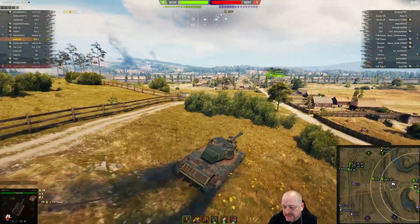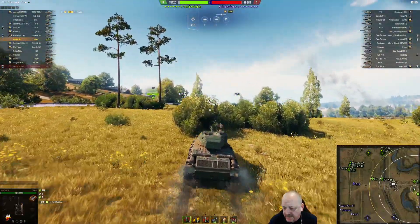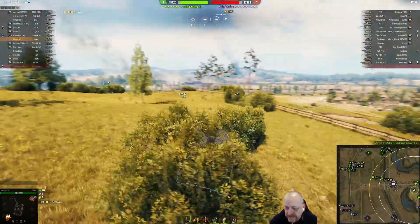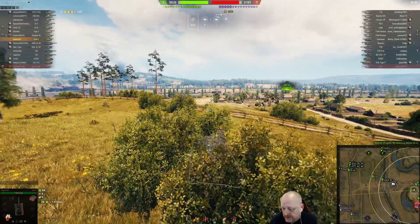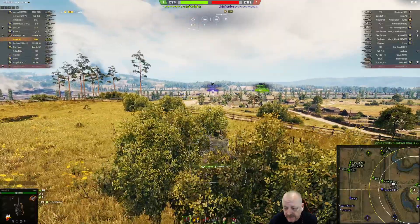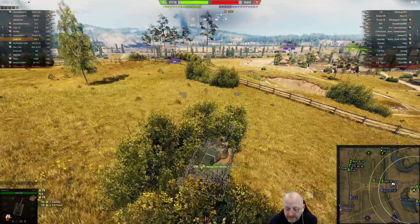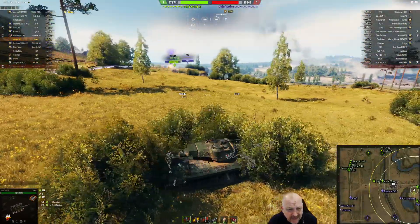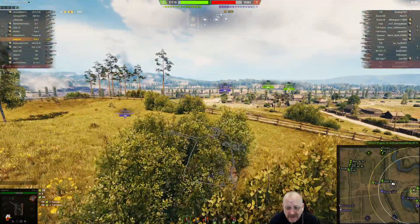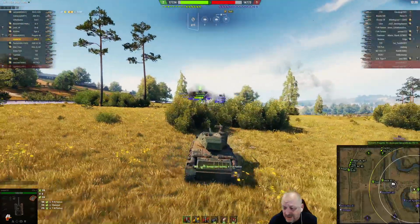You've got the requisite bunch of TDs on the 1-2 line along with an ISM, a couple heavies in the middle, and arty in the back. There's a 703-II going up — I applaud the effort of getting up there and trying to force their hands, but that is not a good situation without support. The IS-3 and Tiger II are falling back and not following.